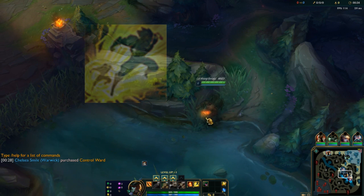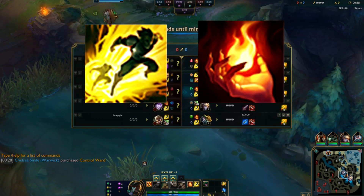For summoner spells, you'll be going flash and ignite. And for starting items, you'll be going corrupting potion.